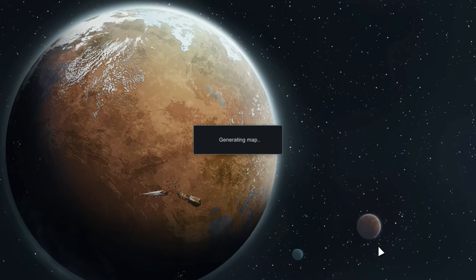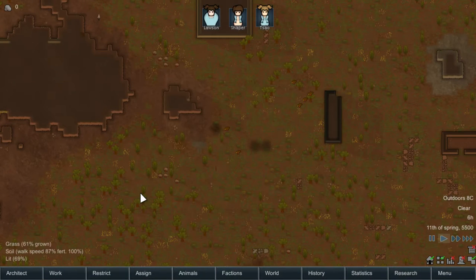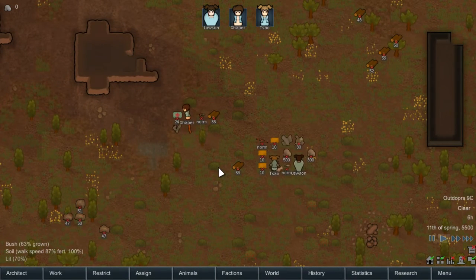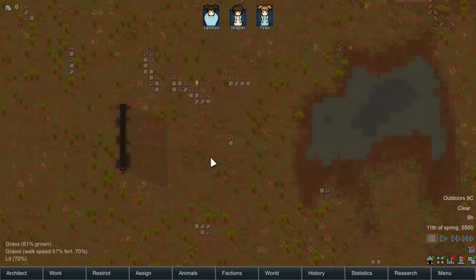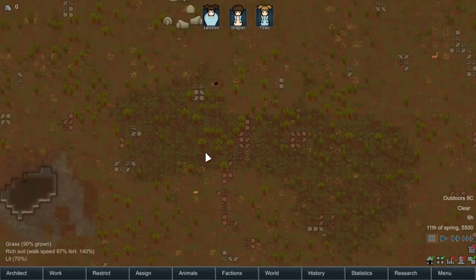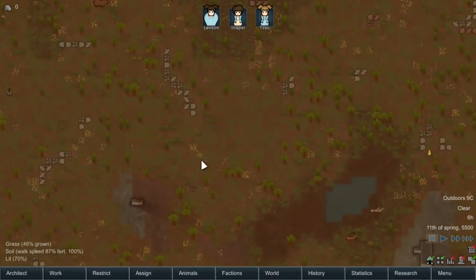So now we are officially getting into RimWorld for real, which also means we're going to be doing a lot of pausing to look at the UI, which isn't the most newcomer friendly. Okay, there's our crew. So here is our play field. The game looks like Prison Architect — they did get the okay to use the art style — but this is definitely nothing like the game once we get going.